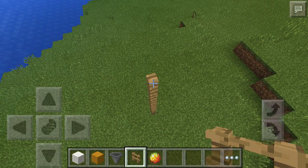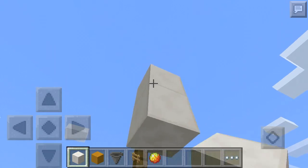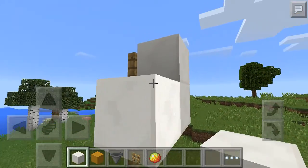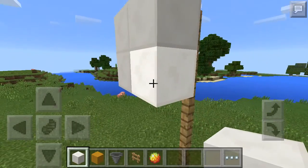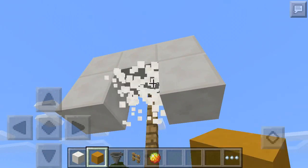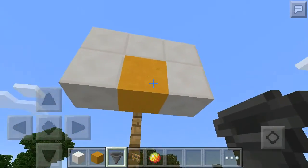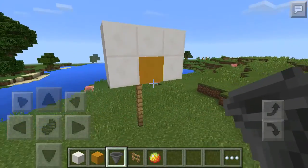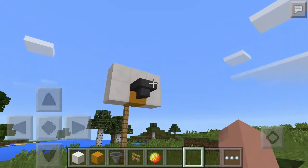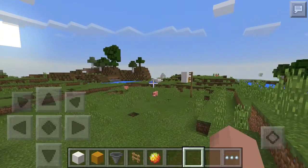Then put a block — a white block or any block of your choice — and put two here, two in here, and two in here. Place it any color you want, but not the same color as the other blocks. Then put a hopper and your basketball ring is done.